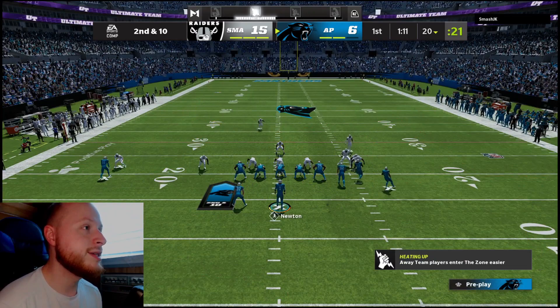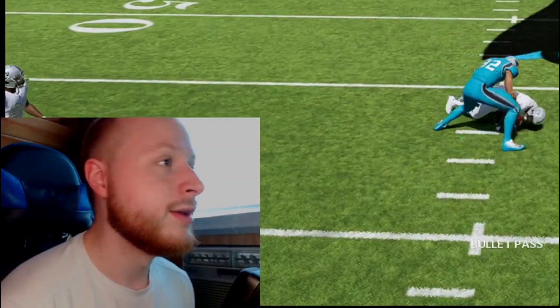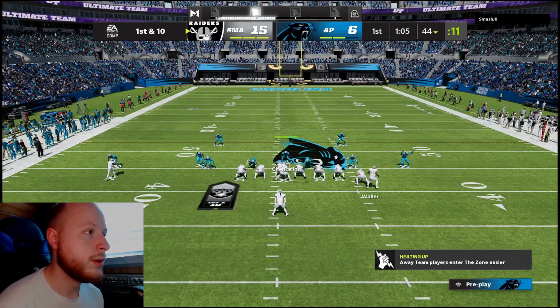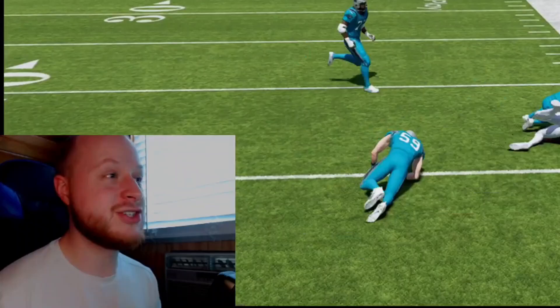In a crazy turn of events, we are now down 15 to six. It is what it is at this point. The tight end wheel typically burns man coverage and I can usually rack it, but I guess not that time. He's going to run the ball — when you have three tight ends on that side, you're not passing. But I guess this guy is passing — just forget everything I say.